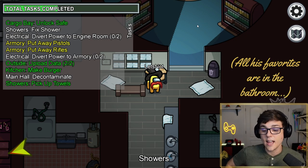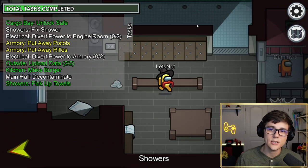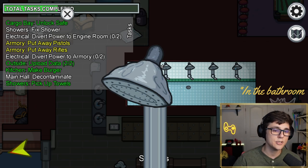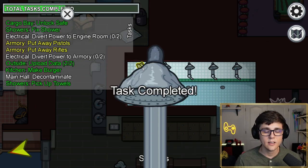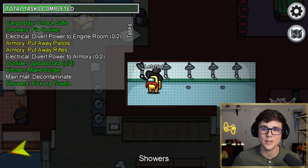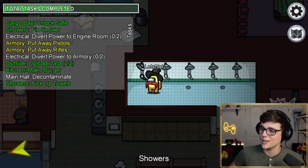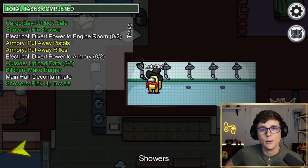That was the 10th change. The 11th change is another new task: the 'fix showers' or bonk shower task. The way it works is you bonk the shower head to fix it. The shower starts in a random spot, and you bonk it left and right until you get it perfectly centered to complete the task. You can do it in a single bonk if you get lucky, though that's apparently very rare.